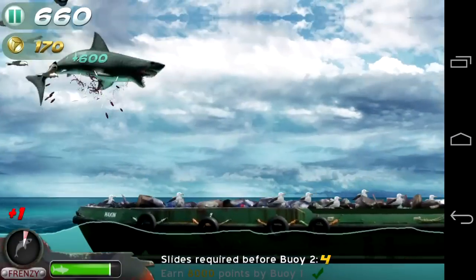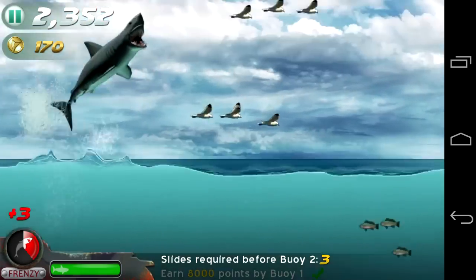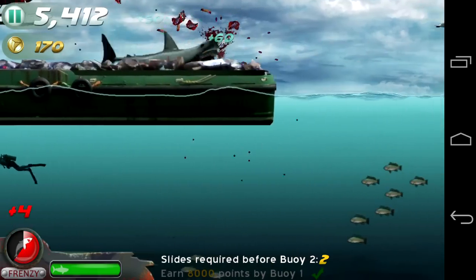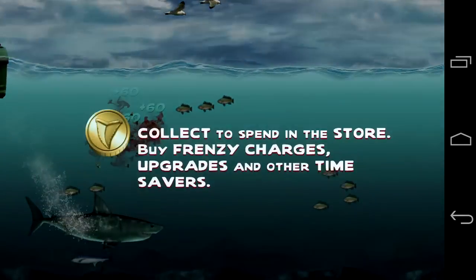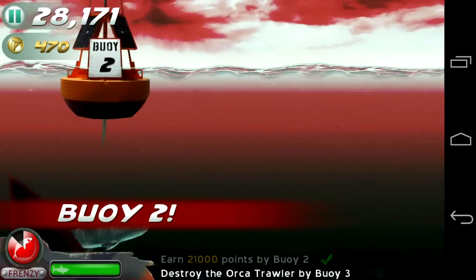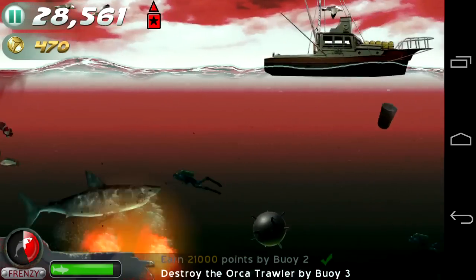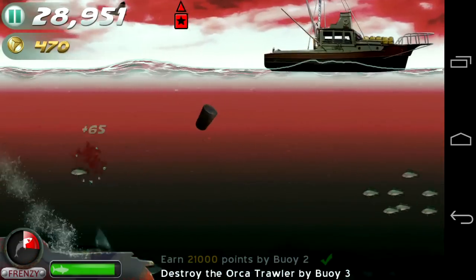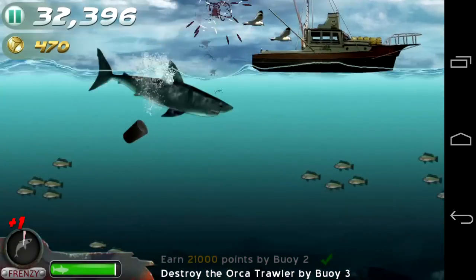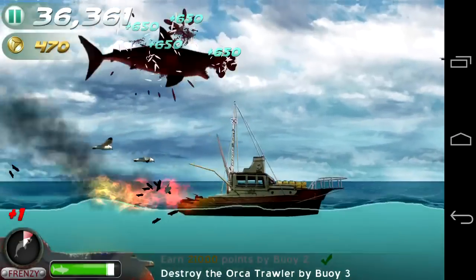You'll get a fresh set of objectives — in this case, do so many slides before Buoy 2. The red little blood droplets help to increase your Frenzy. Eat the fish, go across, and I suggest when you get on one of those platforms, let off the screen so you'll slide across and get a bunch of points. I didn't use the Frenzy at a great time because there's not a lot of stuff up there. I even missed the hang glider. Now here is the Orca Trawler that I've got to get rid of by Buoy 3. You can see your objective at the bottom.